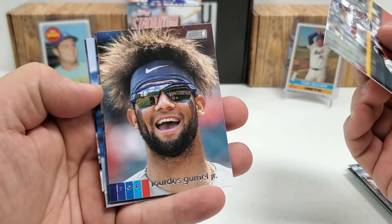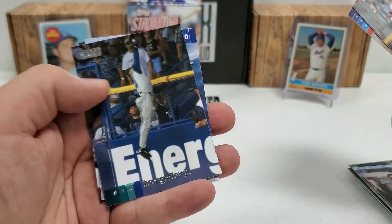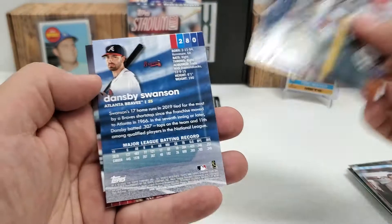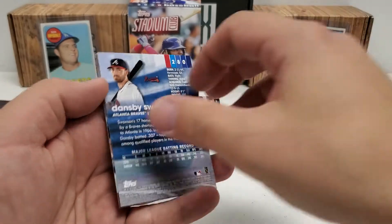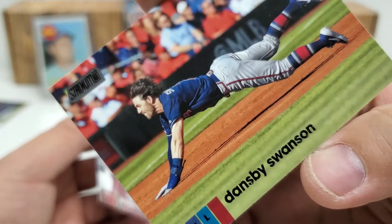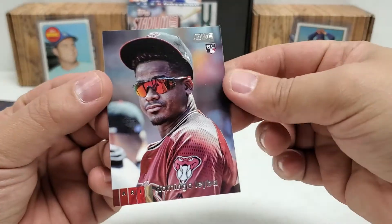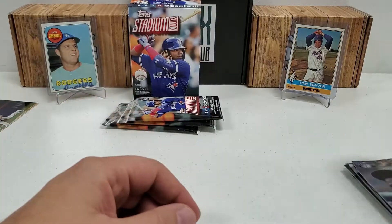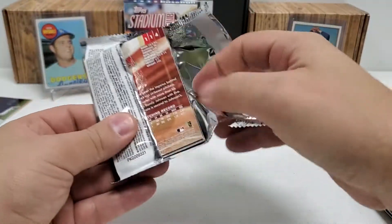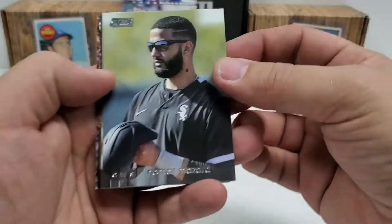Robbie Cano. Look at that picture of Yordan Alvarez Jr. Wow. Ken Griffey Jr. — nice. Dansby Swanson should be a parallel — I'm going to guess black this time. Nailed it — black, Dansby Swanson parallel. And Domingo Leiva, rookie card right there. Everything looks like a photo variation because they're not the traditional photos you're used to seeing. I thought it was almost a die-cut at first, but it's not.